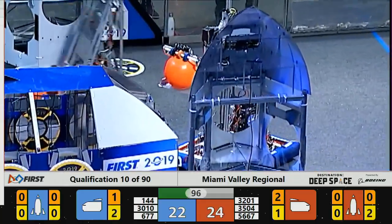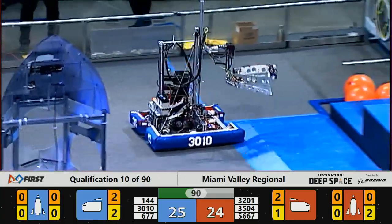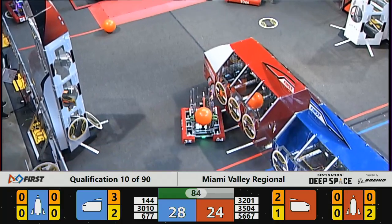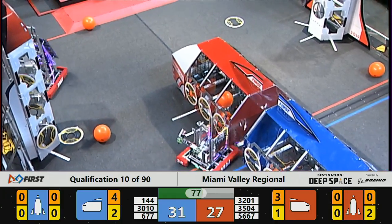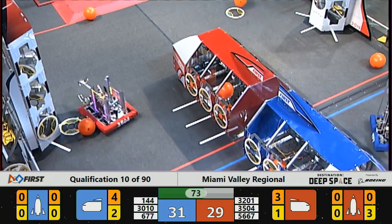They lost control of that hatch panel and it fell harmlessly towards the terrain. They've come back and placed another cargo pod in the front of the blue alliance cargo ship, near side of the field. 1444 on the move — that's the robot they call the Phantom — getting the job done, delivering payload and placing it safely inside the blue alliance cargo ship.